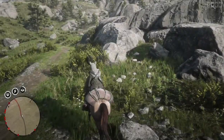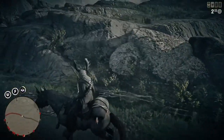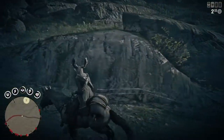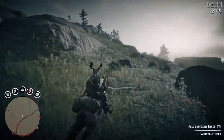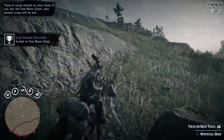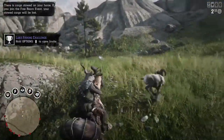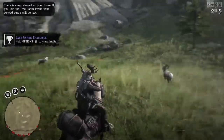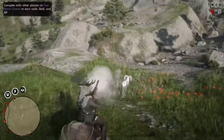I've hunted this particular ram several times now and I almost always find it in the exact same spot. The hunt that you're actually watching was accidental — I was just headed back to camp from unsuccessfully trying to lure out the new Night Moose and I happened to come across it, so I ended up taking the ram to Cripps at the trader table. I'll show you the coat you can get from skinning it and how large of a donation this animal actually is at the table.